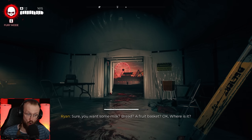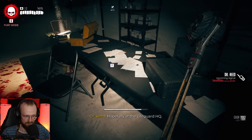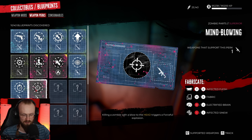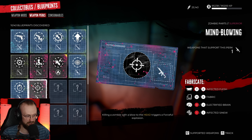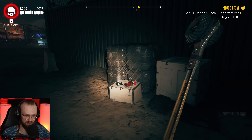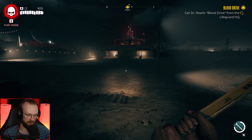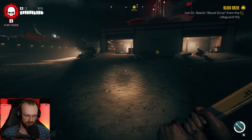Where do I get it? Hopefully at the lifeguard HQ — I sent someone to retrieve it from the pier, but lost contact. We got a mind-blowing perk — there are some other perks for other weapons. Now we have to find that blood drive for the lifeguard HQ. This place is cool — I'm curious to see how it looks during the day. That's why it's nice to kind of play during the night: when you're back in the day it looks a lot more pretty.